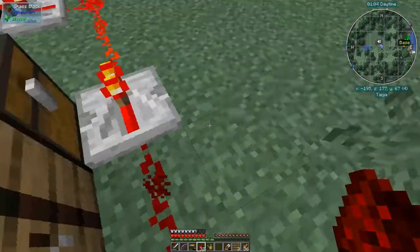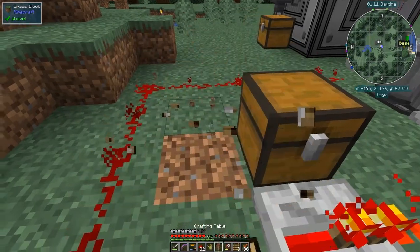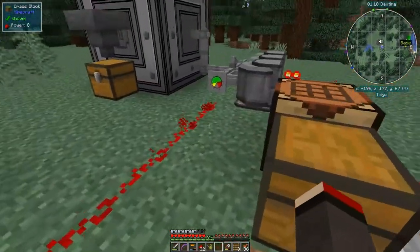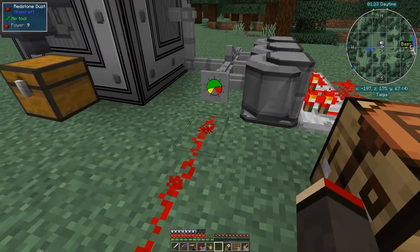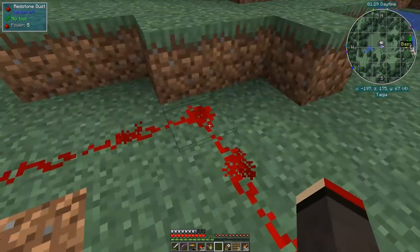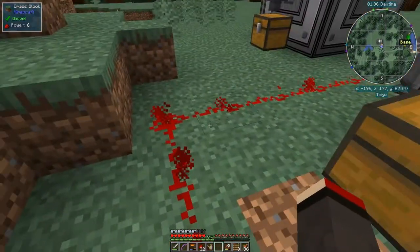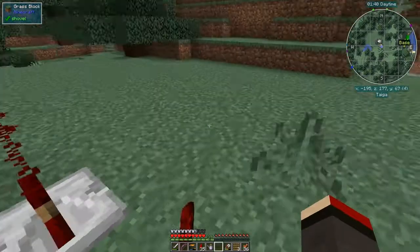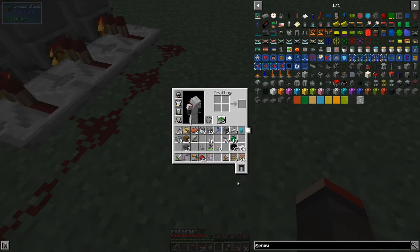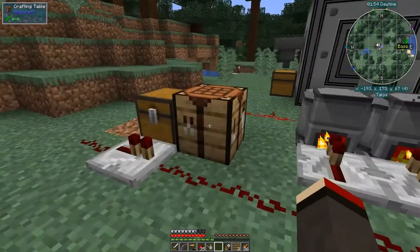I'm going to bring this back one block and move the crafting table out of the way. The signal is currently emitting at position nine, so I need to adjust. One, two, three, four, five, six, seven, eight — that's a bit awkward. So I'm going to break these and move it back a couple.